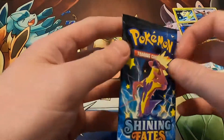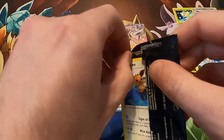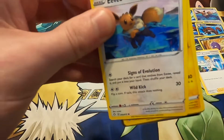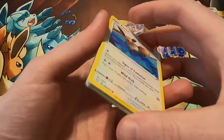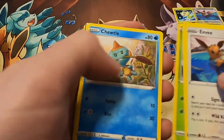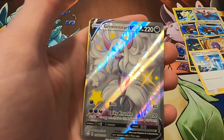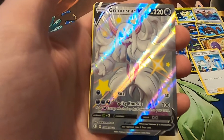Last pack. Can we top a Grimmsnarl V-Max? I don't know, because that is a tough pull from what I've seen — I've not seen many Grimmsnarl V-Maxes. But I've seen a lot of the others. So let's see. Eevee, Morpeko, Yanma, Chewtle, Kufant. Are you kidding? These loose packs — you just never know.